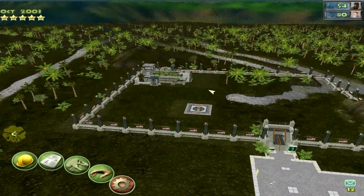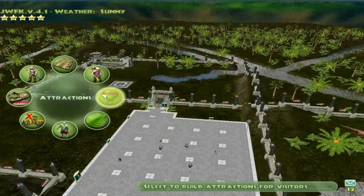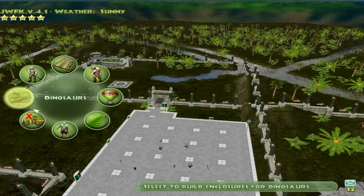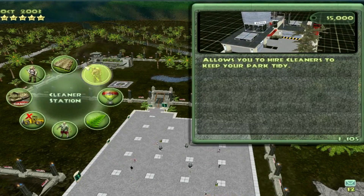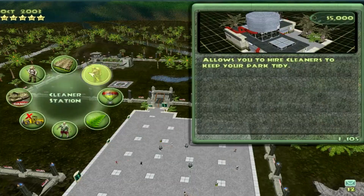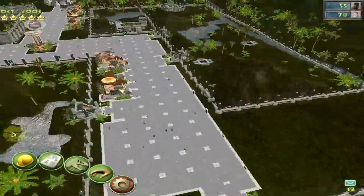Because again, they're compies — they're tiny. So what are we gonna put over here? Maybe a balloon ride — I think a balloon ride might be good actually. Or maybe we should put in a cleaner station. They'll figure it out.